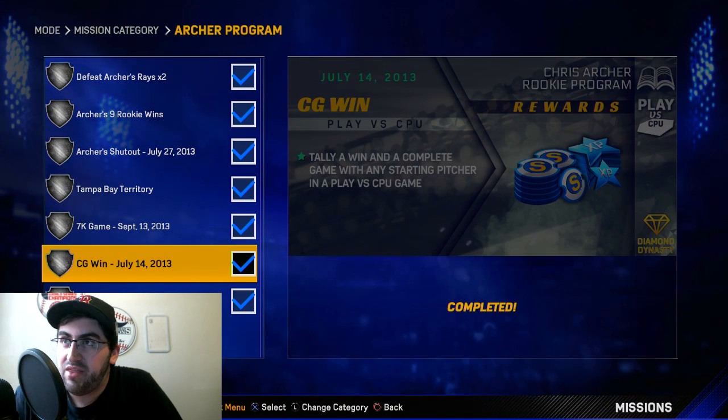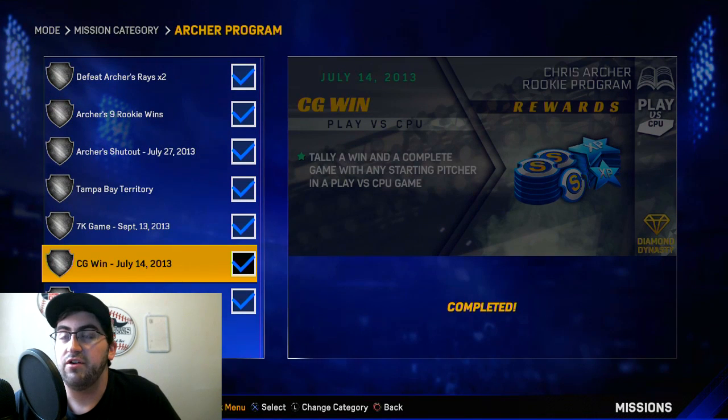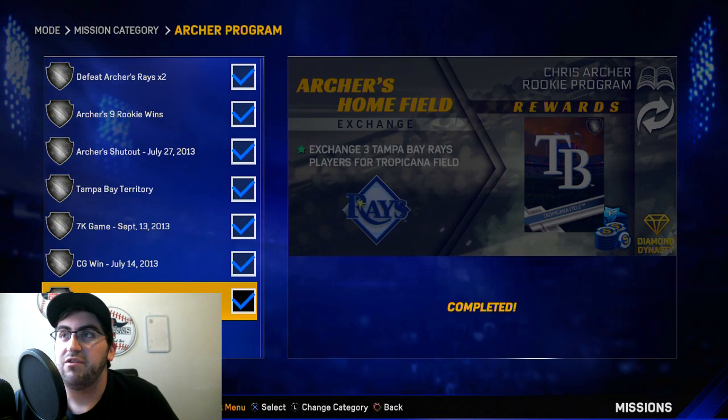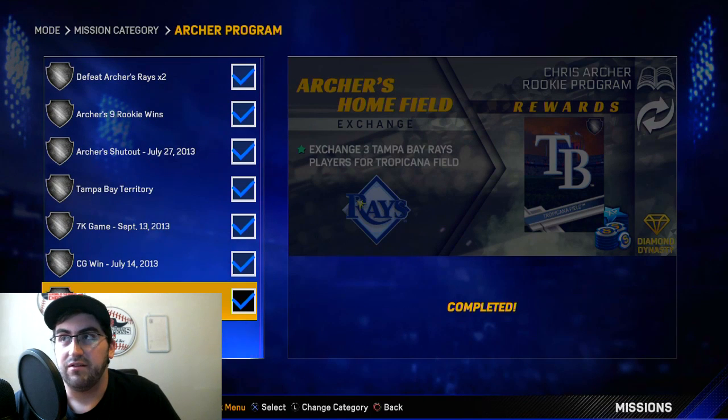Next: tally a win in a complete game with any starting pitcher in a play versus CPU game. You can get this done during your nine rookie wins or when you're trying to beat the Rays — just throw a complete game, even if the guy runs out of energy, keep throwing. And finally: exchange three Tampa Bay Rays players for Tropicana Field. Very easy — you can get players for like ten stubs apiece, exchange them, get the stadium, and get that challenge done.